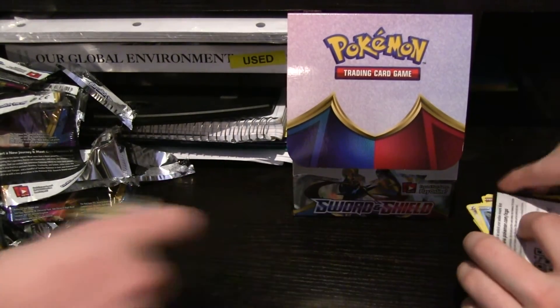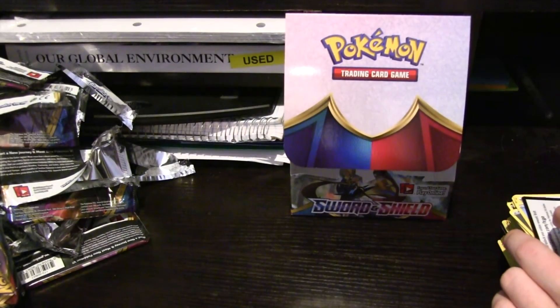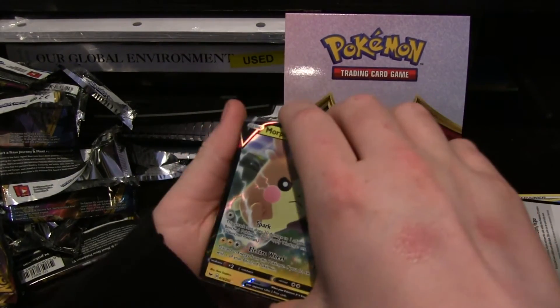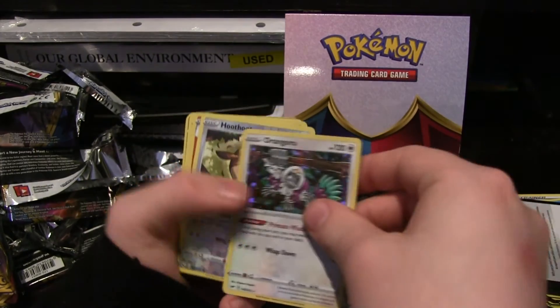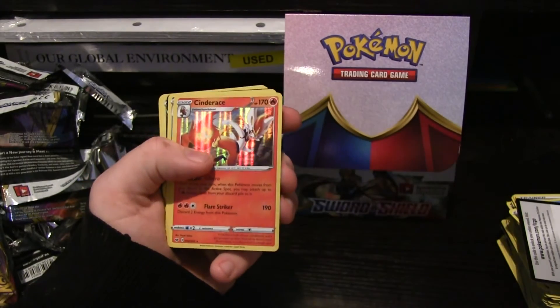So we'll look at our holographics real quick. Well, honestly we pulled pretty good. This is our freaking stack of holographics. We got: Morpeko Full Art — pretty nice looking card. Hollow Diglett, Oranguru, Hoothoot, Raboot, Cinderace — very nice. Frostmoth.